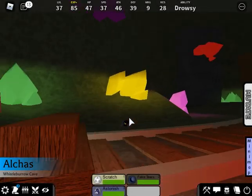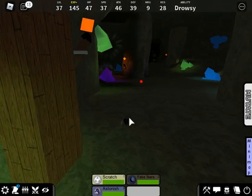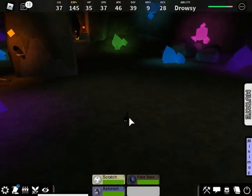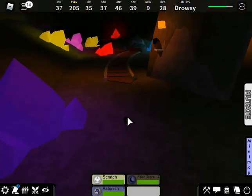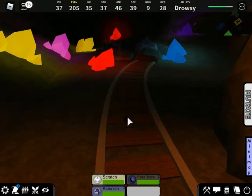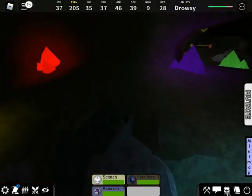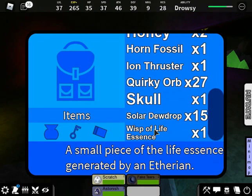Moving on to Idlon's unlock, which is also relatively easy. I'll spawn in at that location. You want to grab one of these — it's like Arolon's lure or trap — because the unlock requirement says you need to run into one of those. Either way, you run into one of those and you will get Idlon, as well as a wisp of life essence.